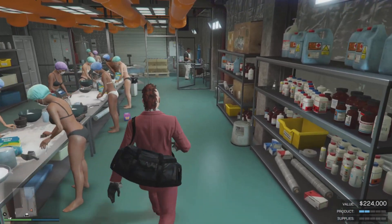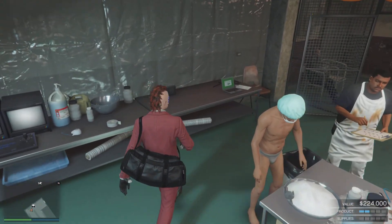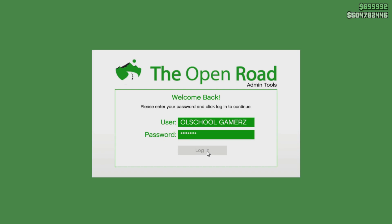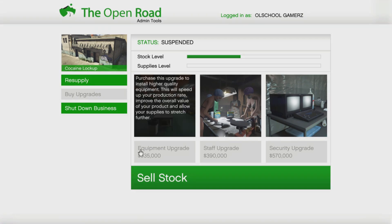Once you purchase your locations, you'll have to do a setup mission for each one. There are also a few things you need to get going: you need to purchase equipment, staff, and at some point security. Then we'll talk about the sales, what sale location to go to, your supplies, and all that good stuff.